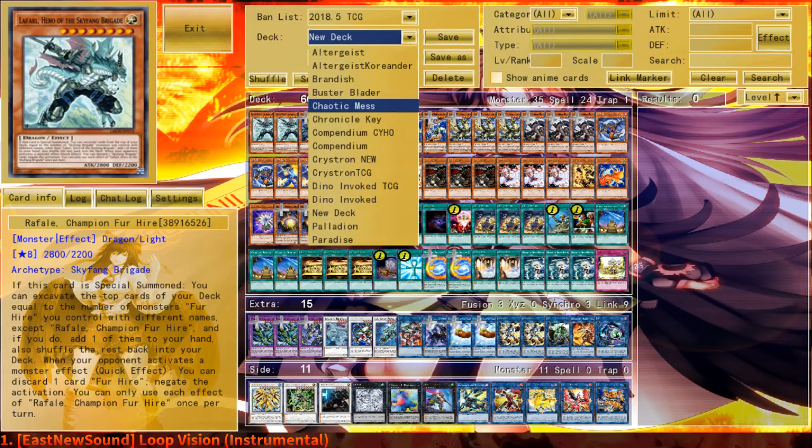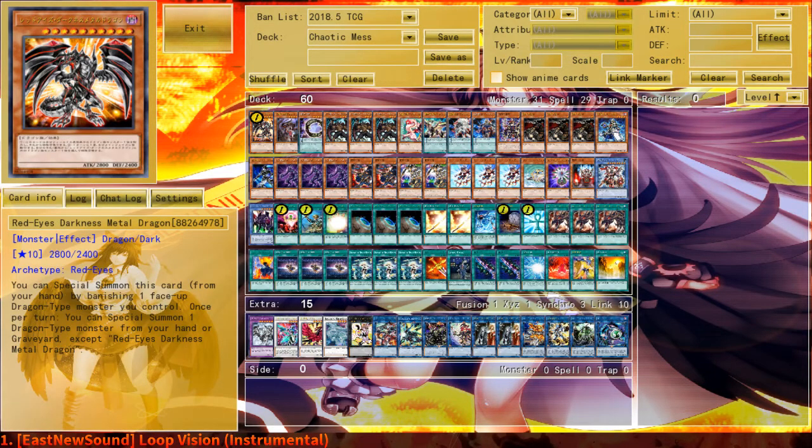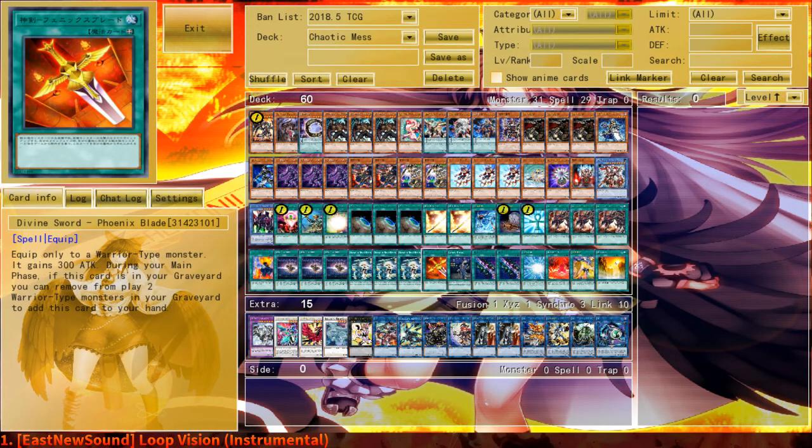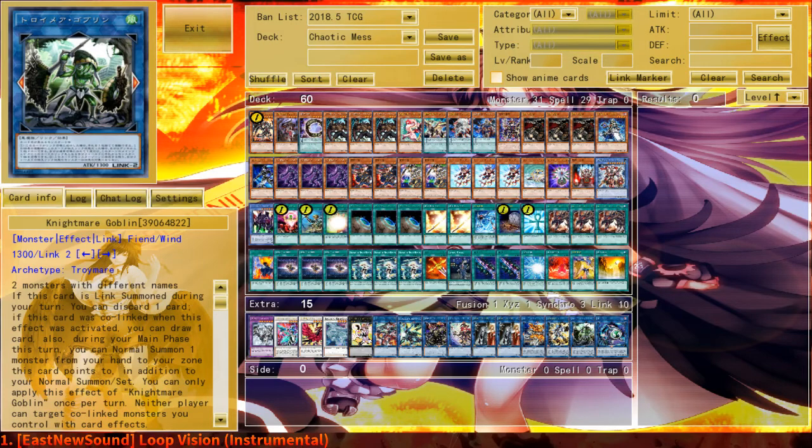Last but not least, we have what I call Chaotic Mess. This is a BLS Lot of Red deck that's pretty much turbo-ing out. However, it's dependent on how the August or September banlist plays out, because we're playing Phoenix Blade — which I think might be getting a hit — Isolde, which might be getting a hit, and Goblin, which might be getting a hit. So it's not set in stone that we're doing Chaotic Mess; this is going to be last, if anything.